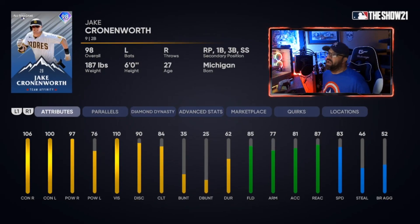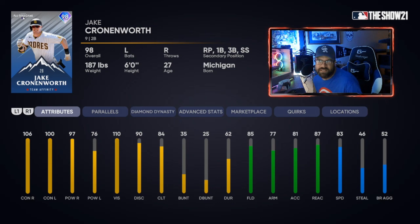A sleeper pick and a free card — Jake Cronenworth, 98 overall, available in Team Affinity Season 3. He's got 106 and 100 contact, 97 power, and 76 power against lefties that gets to 81 when paralleled. He's diamond at second base at P5 with 83 speed. The crazy thing: he also has relief pitcher as a secondary position alongside first, third, and short. You can bring him in when you're up or down by six or more runs — same as the Ohtani card rule.